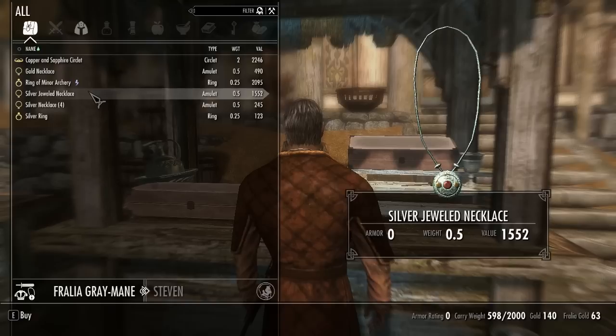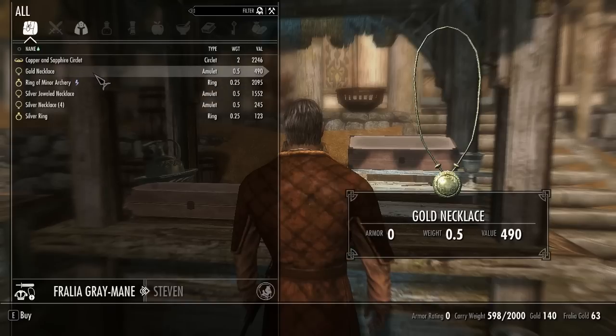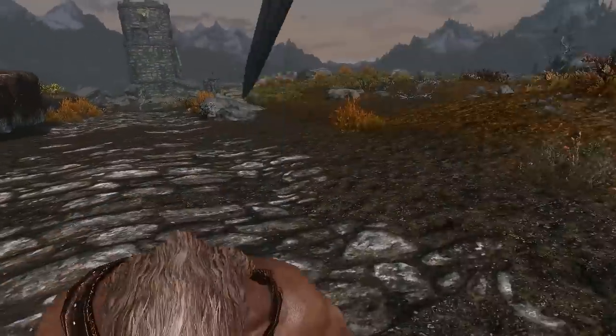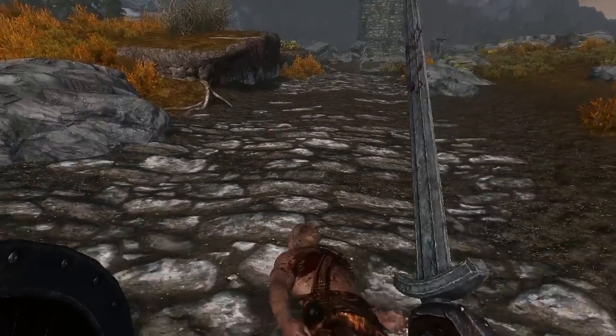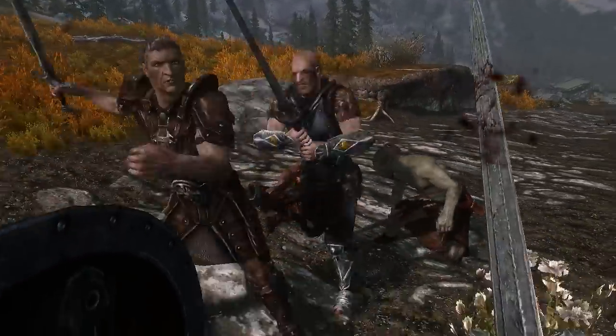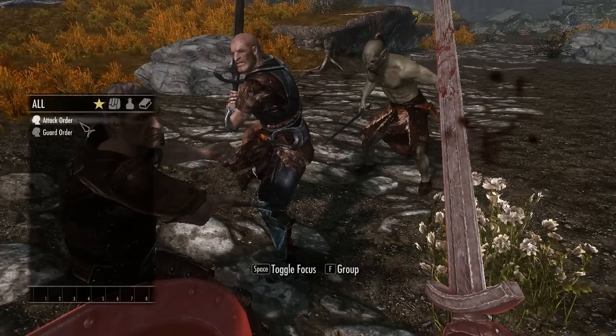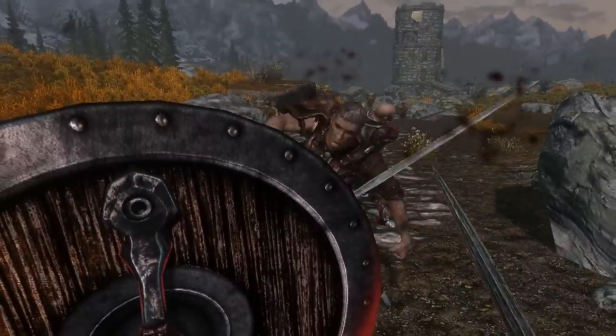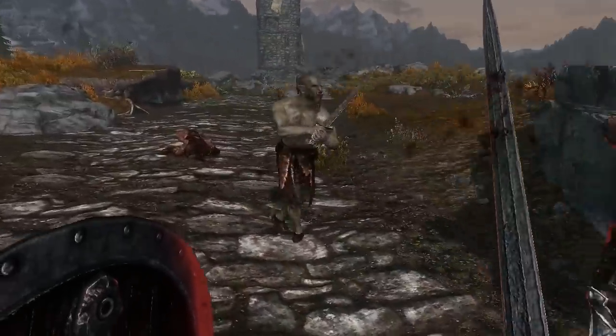There's also Tactician — whenever an Imperial successfully blocks an attack, you drain the attacker's stamina by 10%. And finally, there are two extra abilities that highlight the race's leadership skills: Attack Order and Guard Order. These two skills are linked and come with the same cooldown. Attack Order gives followers 25% more spell and weapon damage, but they also suffer 25% more damage in return, and they move and attack 25% faster.